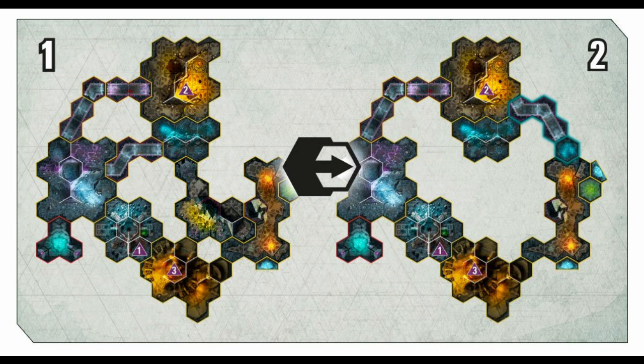The downside, as far as Blackstone Fortress is concerned, is that one of the biggest time sinks is setting up maps — finding all the tiles, arranging them, getting it all set up for a combat. If in the middle of combat you have to keep reconfiguring the map, that could potentially cause a drag on the game. The example they've shown isn't too bad — it's a case of removing one tile and moving one other — but if there are more complicated reconfigurations and you have to do it multiple times in a combat, I can see that being a little irksome.